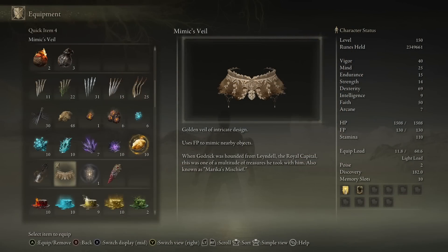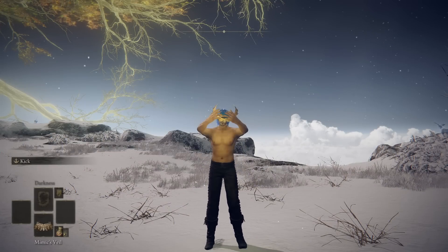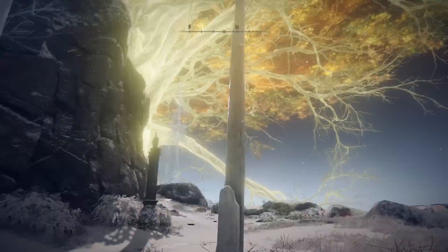To begin the video we're talking about the Mimic's Veil and a weird interaction between this and a certain armor piece. This is the Mimic's Veil that Godrick used to escape the riots of Lindell — it transforms the user into something else. Apparently he hid among the womenfolk. I hid among the... Ice Shard folk?